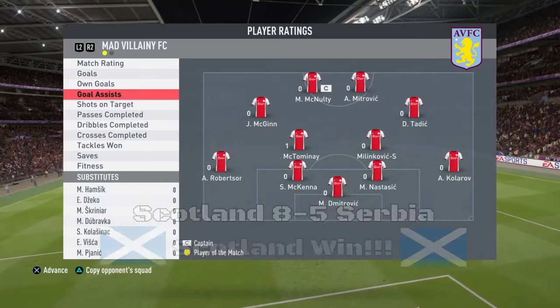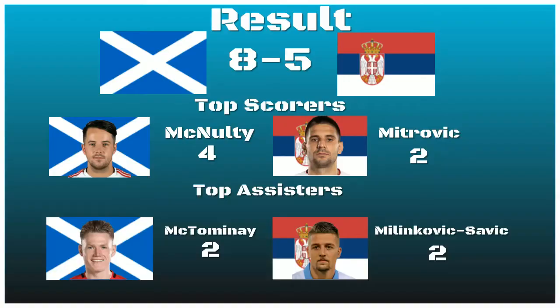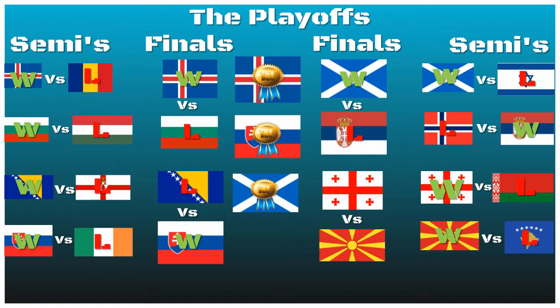Scotland do manage to get past Serbia — again a tough opponent. Israel wasn't the easiest either, but Scotland had the better of Israel and now they've beaten Serbia, which is an impressive victory. McNulty again with four goals — been a real killer for Scotland. He was only really just meant to be there as a kind of best-choice forward, he's only 76-rated in form, but the former Pompey lad's been banging them in. We see Scotland join Iceland and Slovakia through. Next match-up is Georgia versus Macedonia — thanks for watching and I'll see you next time.